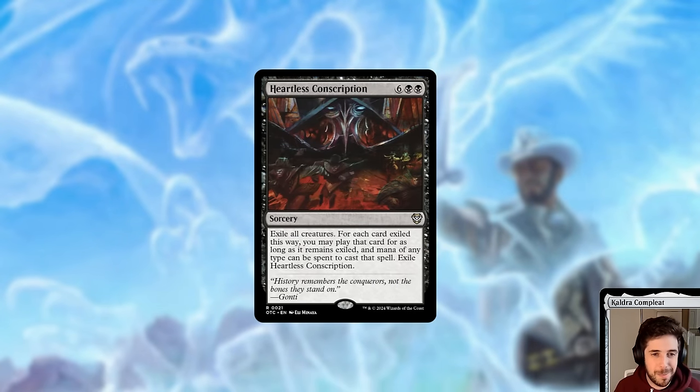We've got a new board wipe with Heartless Conscription — an eight-mana black sorcery. It says exile all creatures; for each card exiled this way, you may play that card for as long as it remains exiled, and mana of any type can be spent to cast that spell. Then exile Heartless Conscription. This is the next-level version of Decree of Pain. Instead of drawing a bunch of cards and discarding down to hand size, you exile everything — better than destroy — and get to cast those spells and play those lands over time. If you have Gonti, Prosper, or anything that triggers off casting from exile, it gets even sweeter.